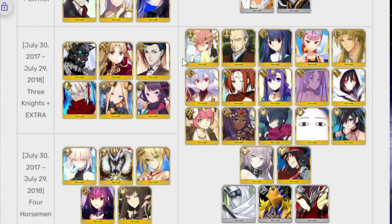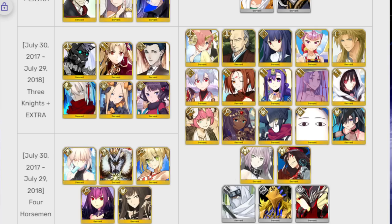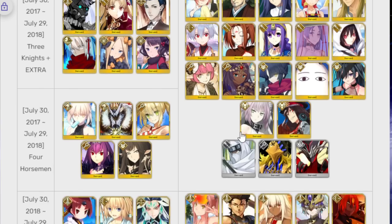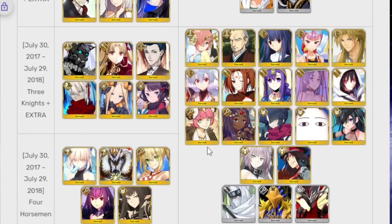Let's move on to the next two banners. In terms of the limited 4-stars and 3-stars, it's all the Summer units along with Fujino, Danzo, Queen of Sheba, and Chloe.